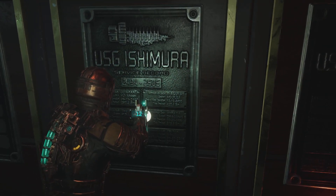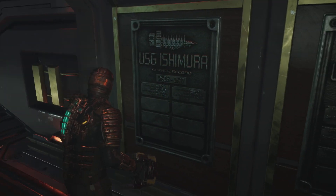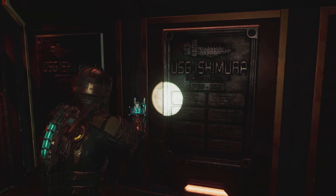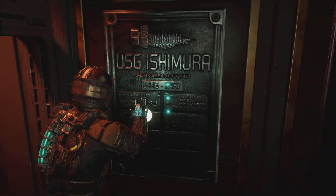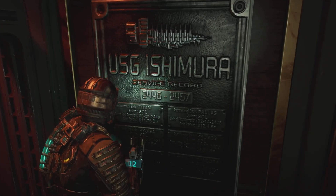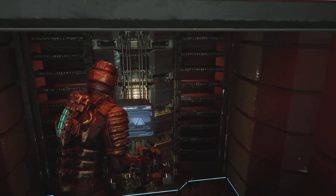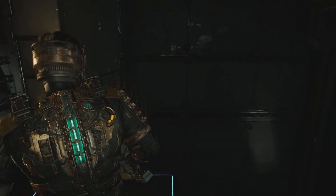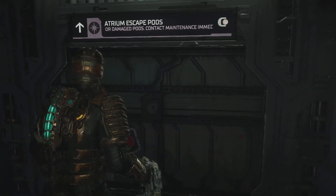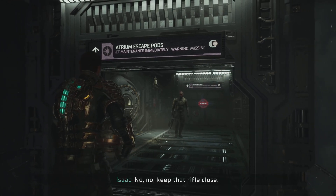Definitely some details here. The service record of the Ishimura. There's probably a lot of history here. Somebody wrote all this down. Captain's Nest. Atrium escape box. Ishimura. Keep that rifle close.